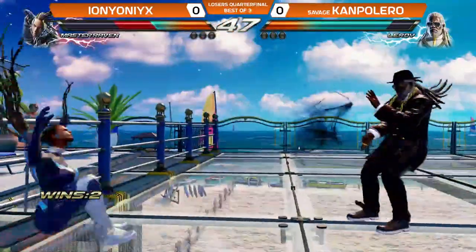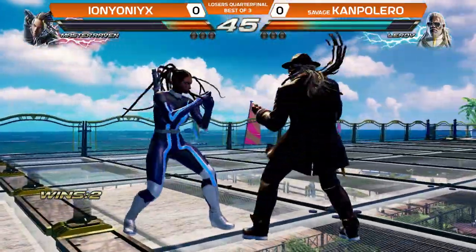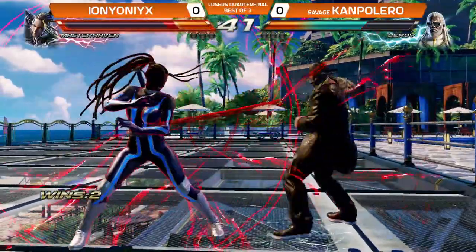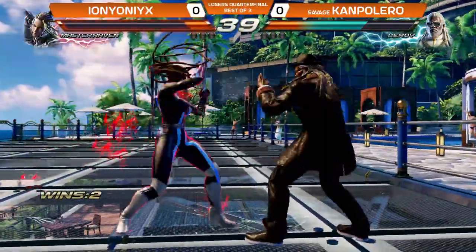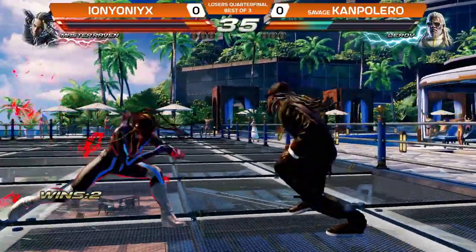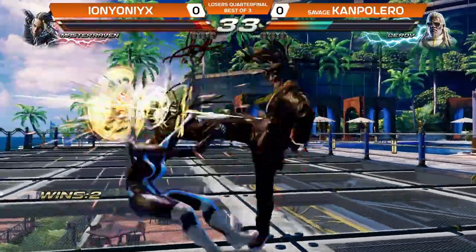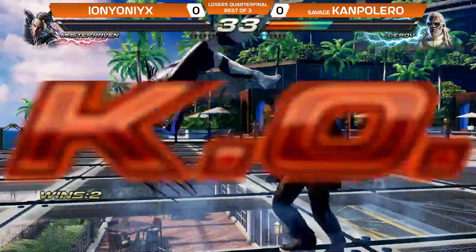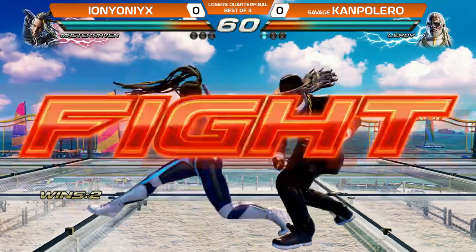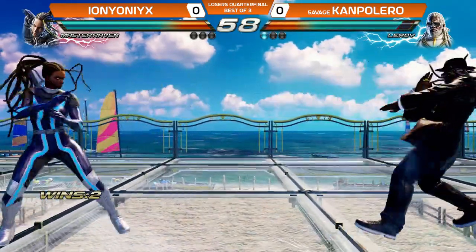Nice combo here. Good follow-up for the counter hit damage. Good start from Campolero. Ion Ionix right outside of Rage — he could have killed off of that. He wanted that punish big time. One touch from the other and these two will do it. All you need is a Rage drive. The back turn didn't turn around fast enough and gets hit. The first round, that all-important mental victory going to Khan.